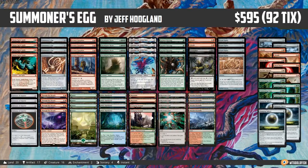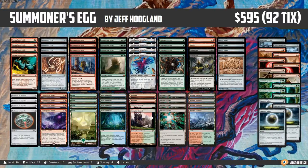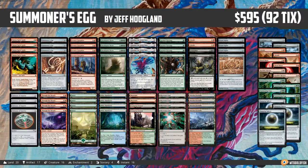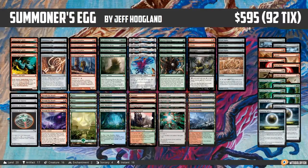Hello everyone, it's Sath, probably better known as Saffron Olive, and it's time for another Instant Deck Tech. Monday means it's Modern Monday here in Instant Deck Tech land, and we have a fun one to look at today.